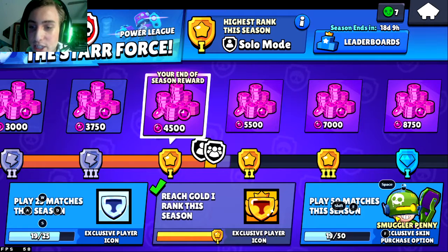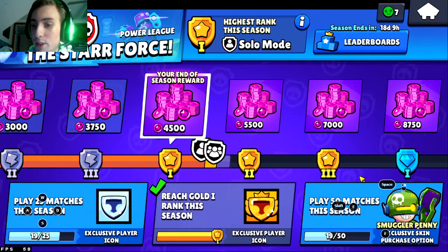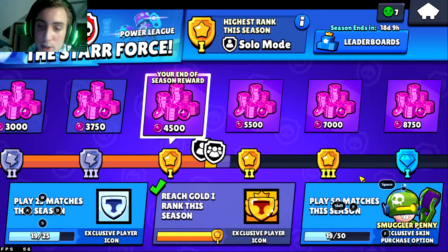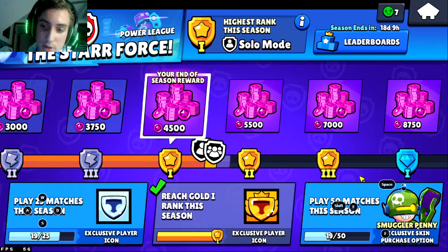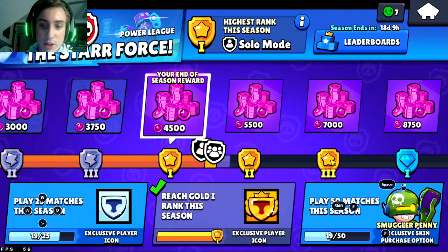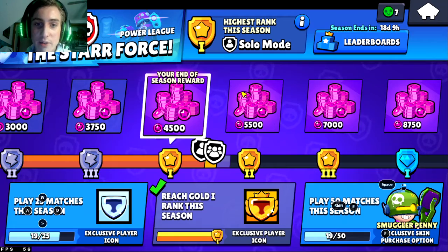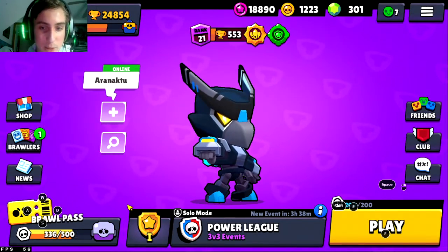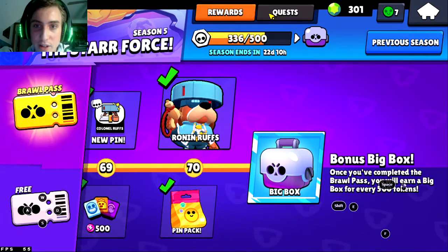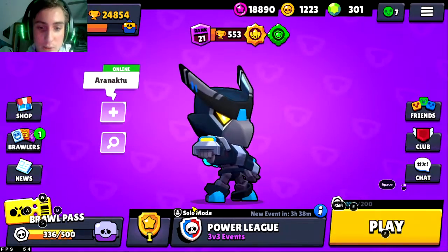I would always suggest unlocking the character. If you unlock Smuggler Penny this Power League season, you can purchase her anytime in the shop for star points when she cycles in. But if you don't unlock her this season, you will never be able to. These are pretty special skins — similar to Brawl Pass skins where once the season is done, you can pretty much never get them again.